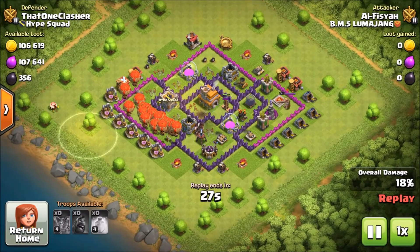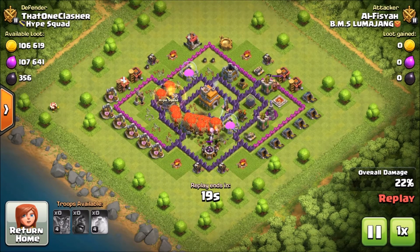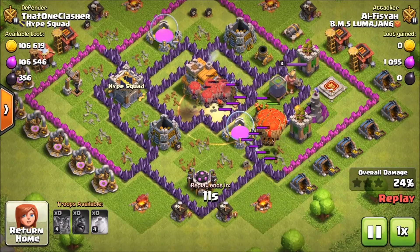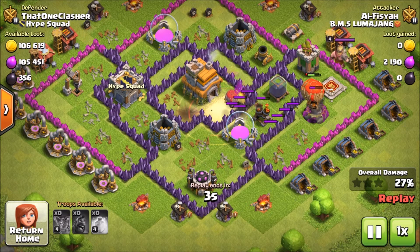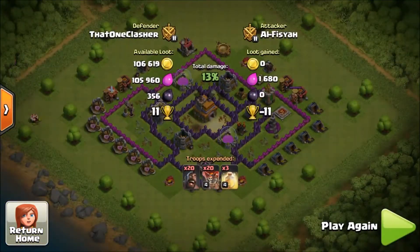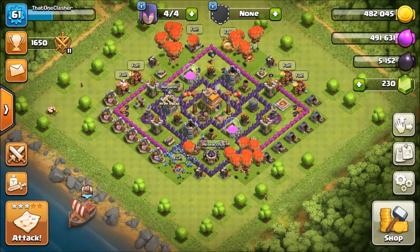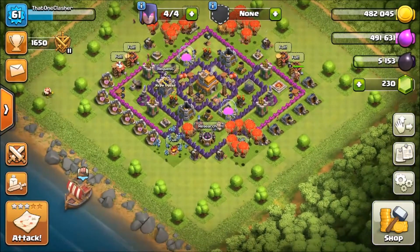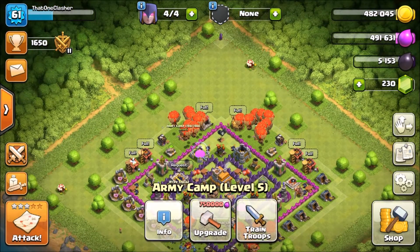I have no idea what that Heal spell placement was — he throws another Heal spell on those Hogs which had just run out. Now his Loons are going in. An air bomb does go off on two Loons, but I have a Shrink Trap in the middle of my base, and it shrinks literally all of those Loons. That air bomb comes up and just wrecks them all — the Tesla is one-shotting them left and right. At this point there's absolutely no hope for him: 27% and it's over. That's how well this base works.